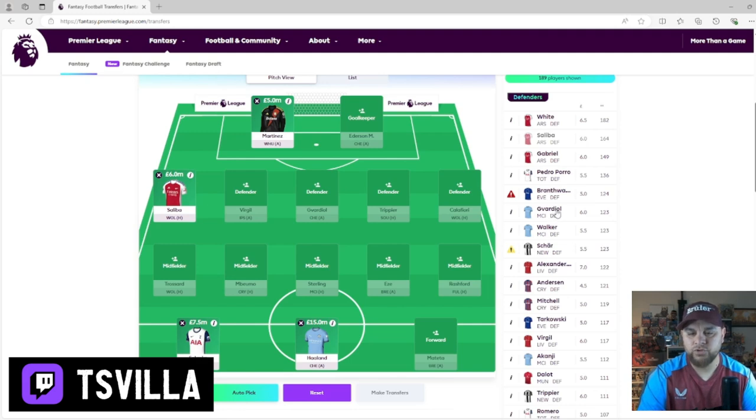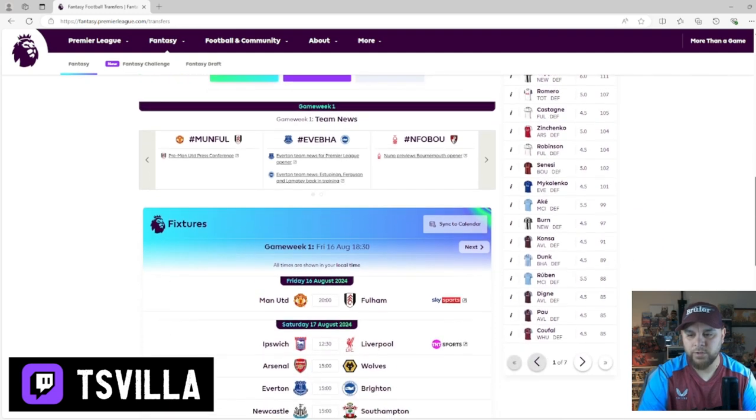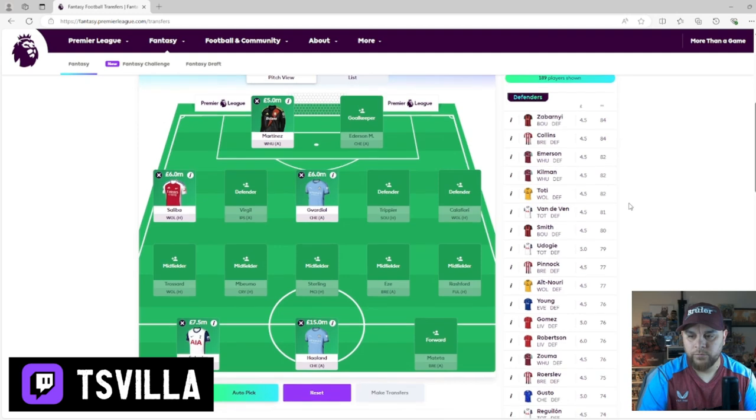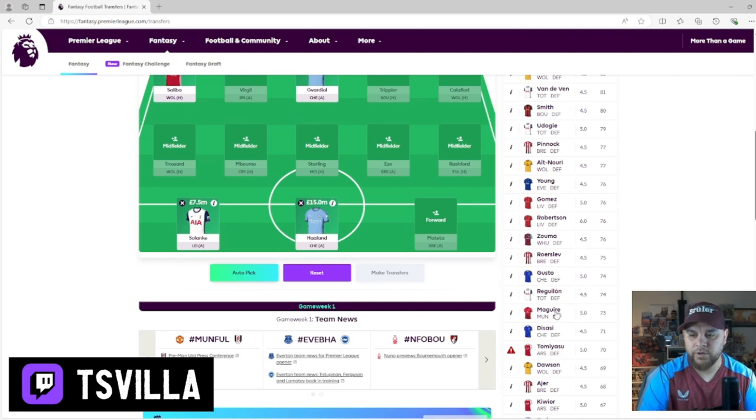Guardiola kind of plays every game, so do we stick him in? I guess we stick him in. Rather than going on points, let's have a look at the teams. On the Villa point of view, we've got Nathan Ake who played a lot of games but only got 99 points, which is a bit of a surprise. Kilman has gone over to West Ham - they might be a good solid team now. Van der Ven - I know he got injured but he got 81 points. He was an absolute brick wall for Tottenham. Udogi was very attacking but I think he may have got injured as well.